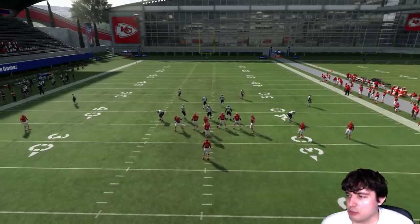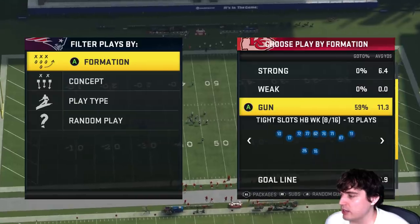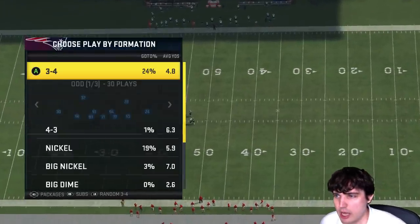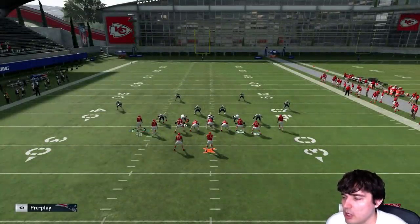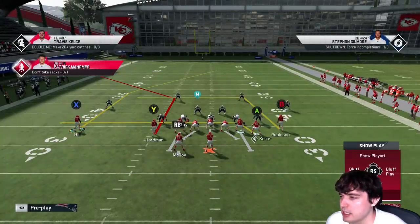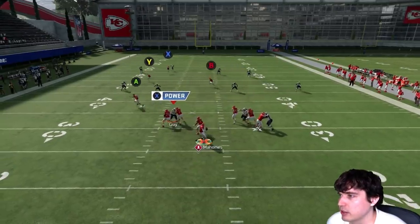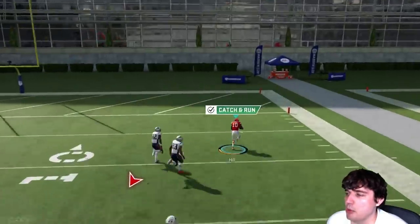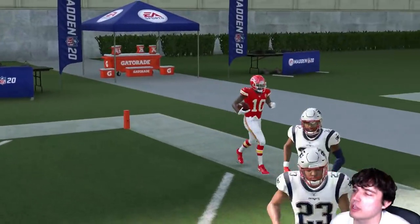That earlier tight set play also bombs cover four just by motioning out. So if you're in a tight set expecting cover three but you read cover four pre-snap, all you have to do is motion out Hill. Block the running back for extra time — this will also bomb cover four to the short side. The hash marks definitely matter. Motioning out a post pattern, post and crosser patterns are generally the way to bomb cover four in this game.